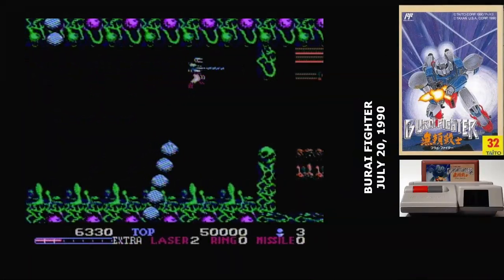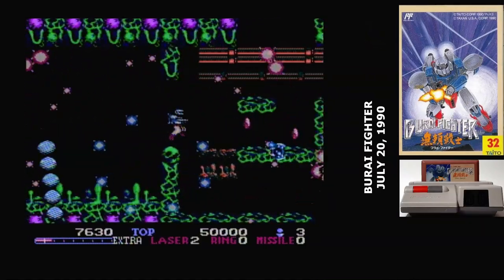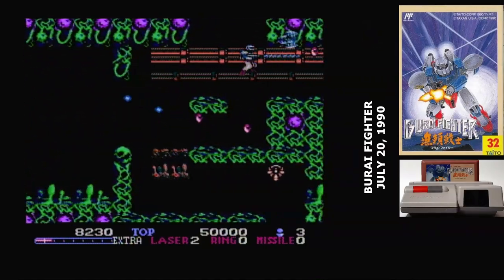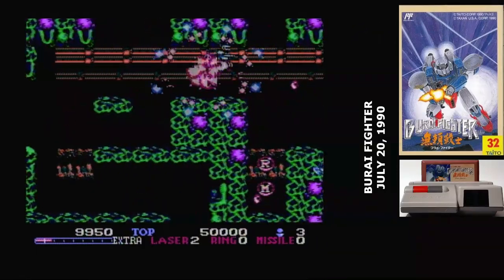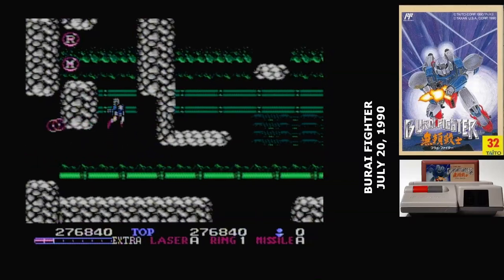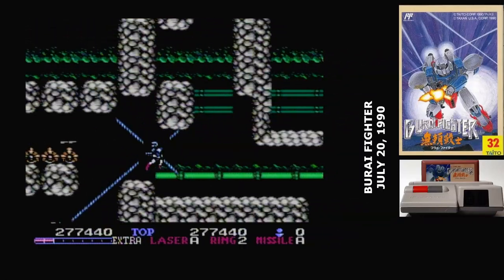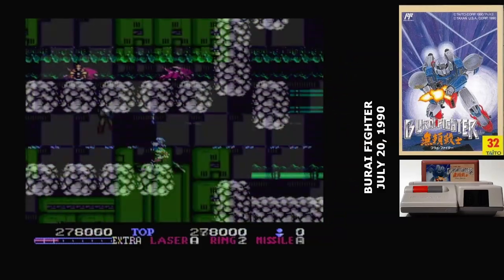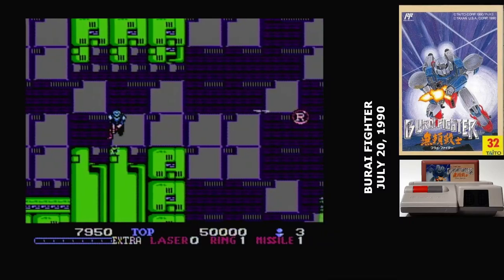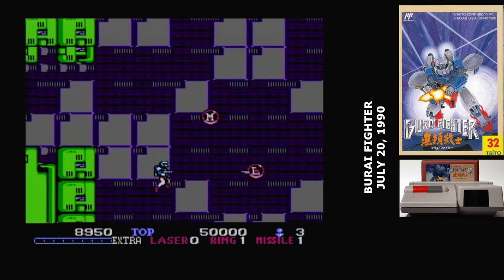The A button will drain your extra bar for a bomb. I wound up not using these very often, because when the extra bar fills, you get an extra life — so there's a give and take there. As you're flying around, you'll find capsules that will rotate through letters, and these will increase the power of one of your weapons. Sometimes they're just sitting out in the open, while other times you have to crack open one of these bubble ships, and you can only shoot the central eye.